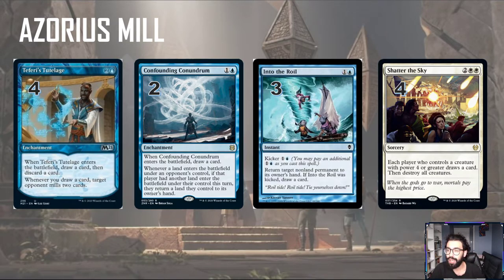We have Into the Roil, which is a reprint card — effectively a bounce spell for 2 mana, and if you kick it for 4 mana total, you get to draw a card, which again triggers Teferi's Tutelage. A lot of what we're trying to do is have your opponent cast the same thing over and over. We're also playing 4 Shatter the Sky, pretty much our only white spell. If we had a sideboard, I'd have some white cards like Glass Casket to deal with aggressive decks. Shatter is really here to slow down your opponent's board state and allow us more time to mill.